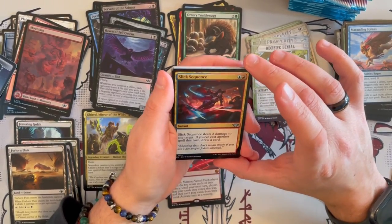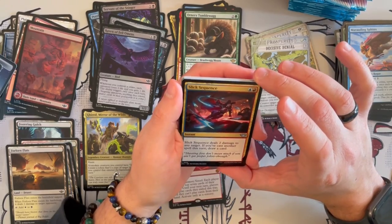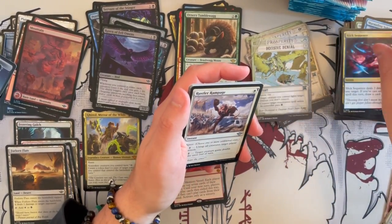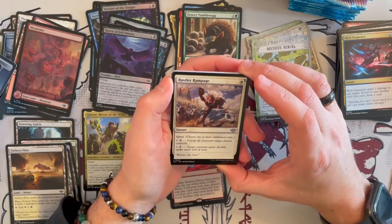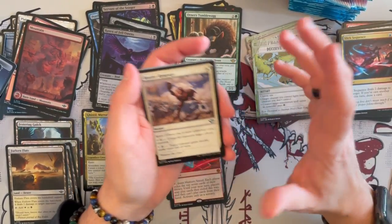Slick Sequence costs 2 and is an instant — deals 2 damage to any target. And if you cast another spell this turn, you draw a card. As I said, it's a tough thing to do because you don't have so much mana. It really wants you to cast constantly that second spell, and sometimes you just can't — so if you're on curve it's special.